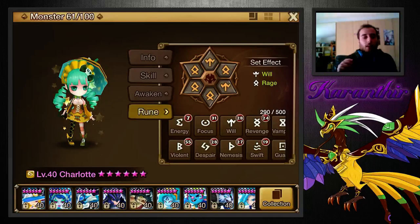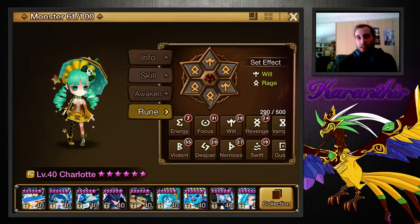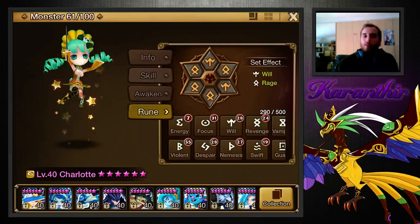My theory on this is that if each separate attack puts a debuff on, then it counts as a separate attack for the Despair set. Same for Jhin, the light ninja. But I have experience with Charlotte, so yeah — Despair is really good. Really high chance to stun with the third skill. When I was using her Despair in Arena, there were very few times where she wouldn't stun at least one person with the third skill.